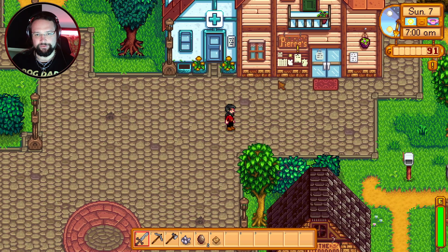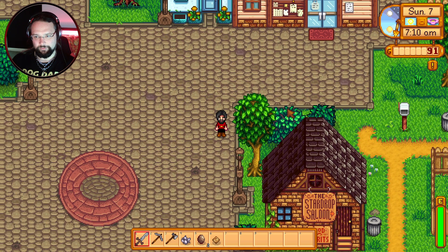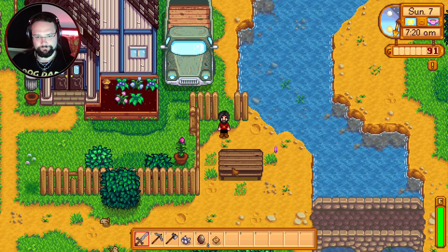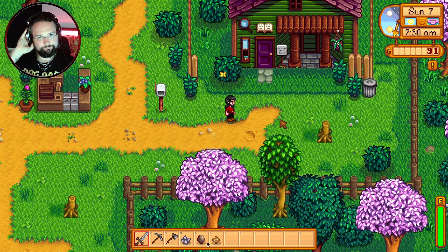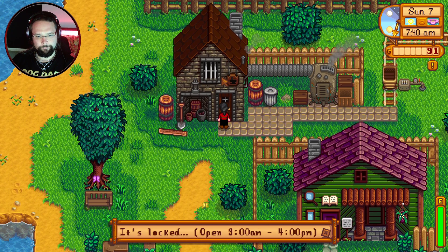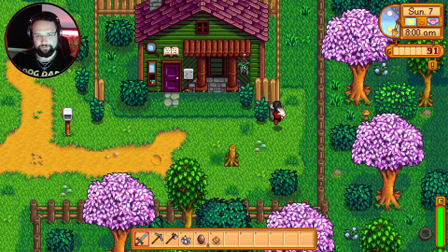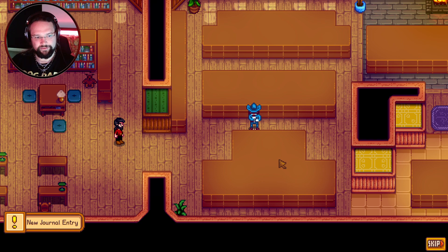The museum is right next to the blacksmithing place, that works out well. There's a quest here — it's Louis's birthday. We can squeeze down this way. Let's go to the museum and see if we get any rewards for handing things in. Oh, it's not open yet — 8 a.m. I'm too early. I bet the blacksmith is 9 a.m. as well. Let me check through the bin — I always imagine it's like Pokémon and you can find things in bins.